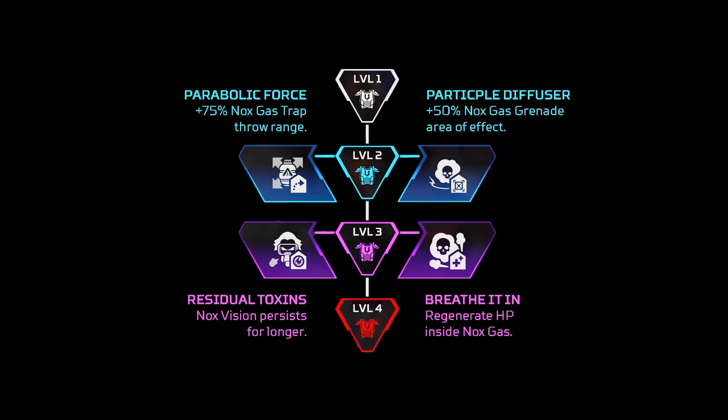Lastly we have Caustic, and I think this is a pretty easy one. You would go for the one on the right, which gives you essentially a massive area of effect for your ultimate. And you would go for the one on the left with level three, where your Nox vision persists for longer so you're able to see enemies in your gas for longer as well. Hopefully this helped you guys out, and I'll see you in the next video.